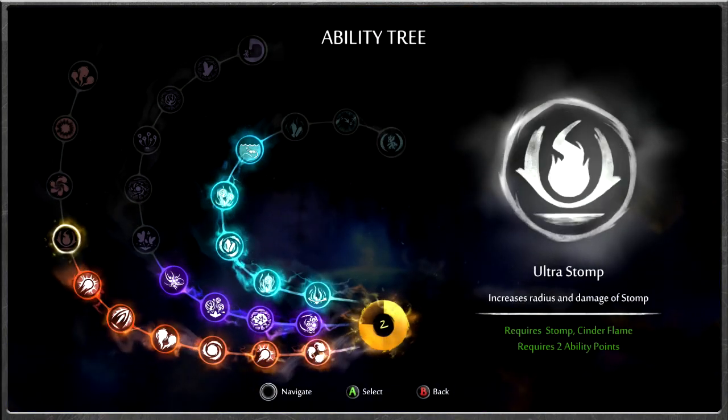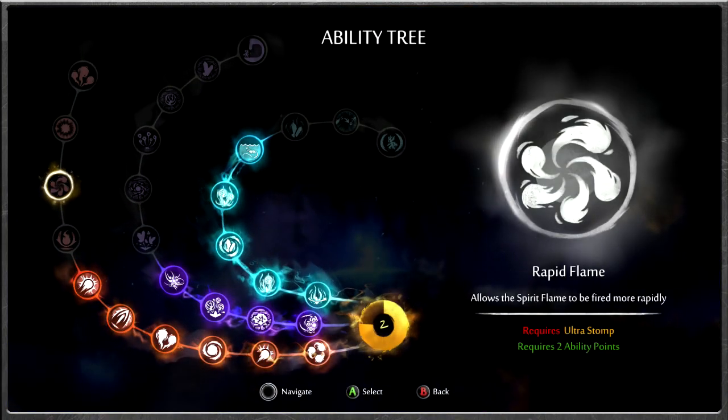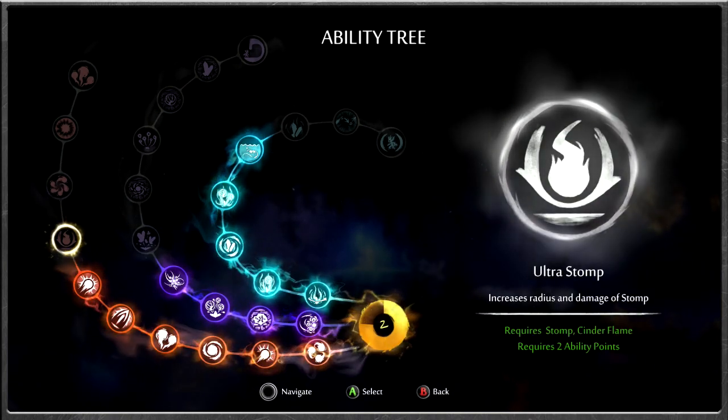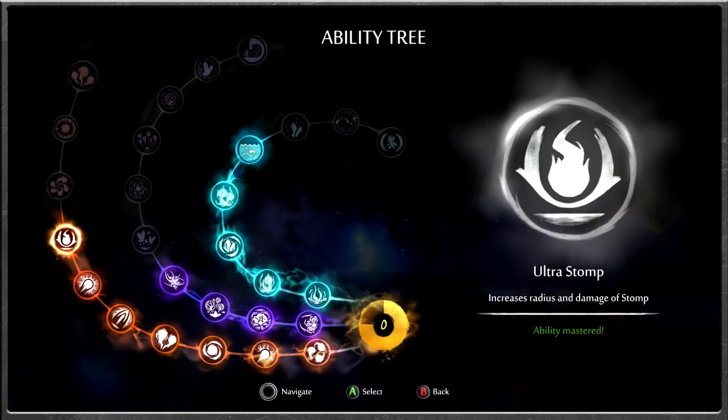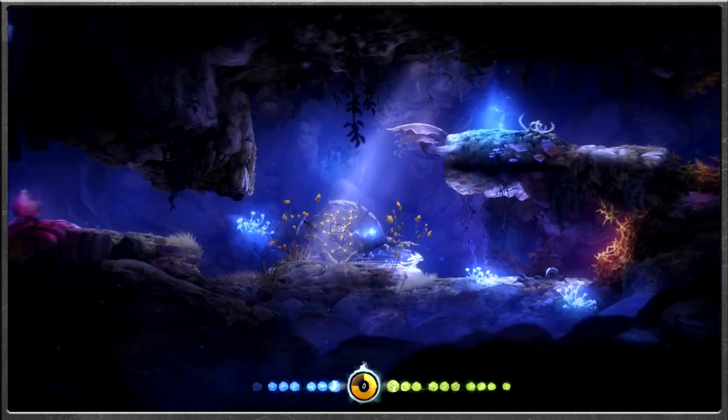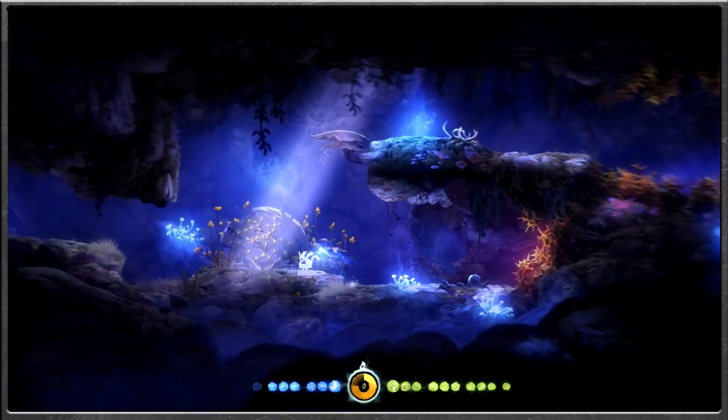We've got ourselves two more ability points to use. We can get rapid flame, but mainly we want the ultra stomp — increases radius and damage of stomp. So we get ourselves even more offensive capacity. With that said, we'll jump on down and start checking out the way yet again.